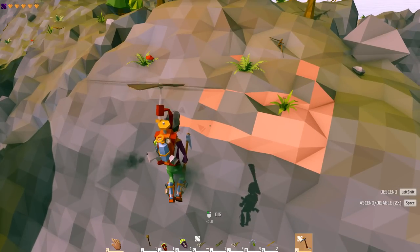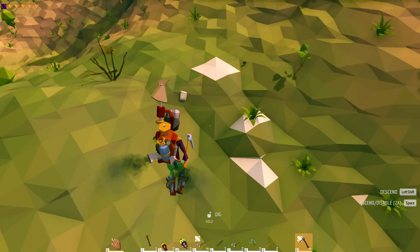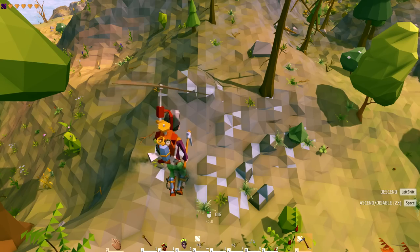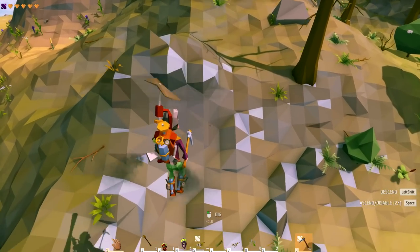Here we have a copper vein right here at the top of the mountain. This little white — that's flint, that's what flint looks like, it's a little piece of flint right there. And here we have an iron deposit, pretty noticeable once you know what to look for.